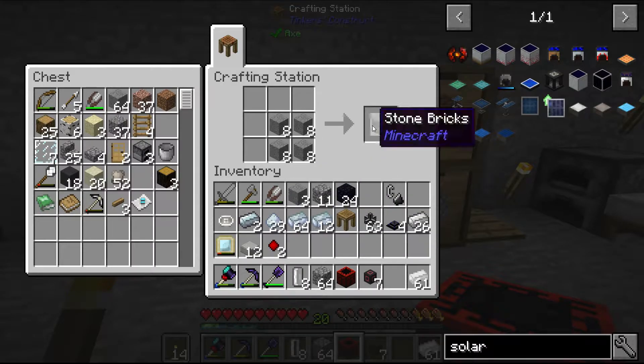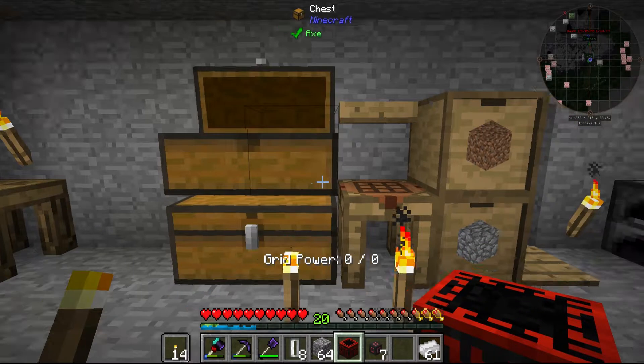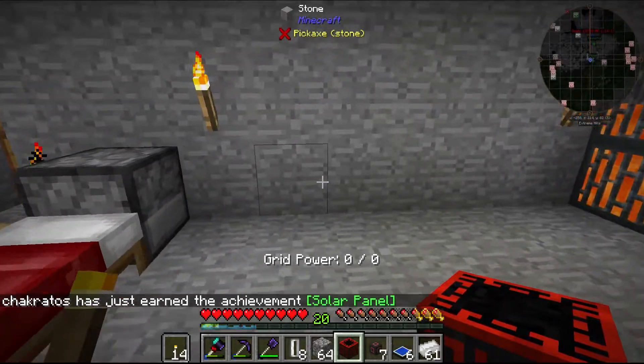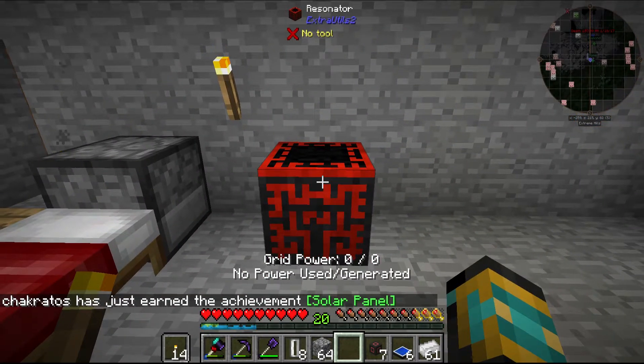But first - the resonator. Gonna need a block of coal and five iron. Let's get half a stack. Let's make the block of coal. I will explain the resonator in just a second - just wanna prepare everything we're gonna need so we don't have to run forth and back.